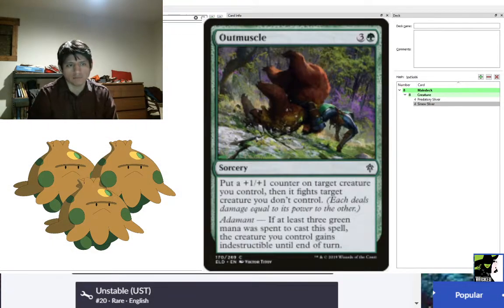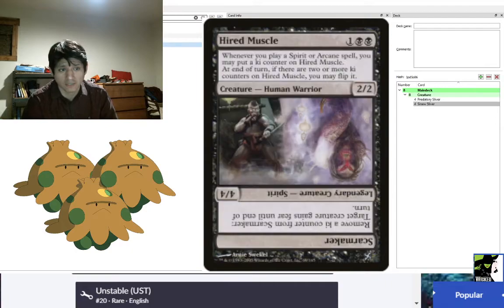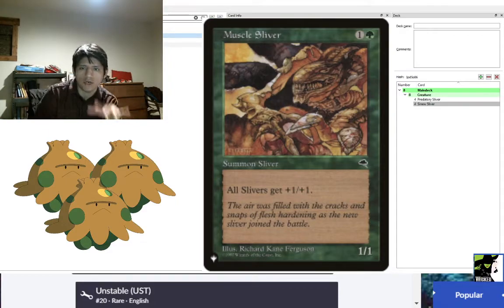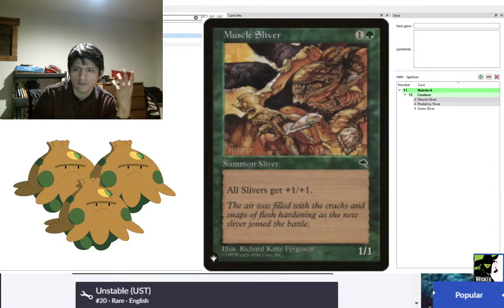Muscle Sliver is one of the original Slivers — you can tell by that old art. It is another +1/+1 to all Slivers. As you notice, all these Slivers so far are 1/1s that just get bigger because of their aura-like effects.